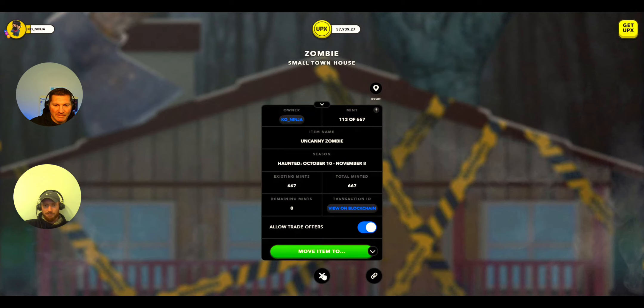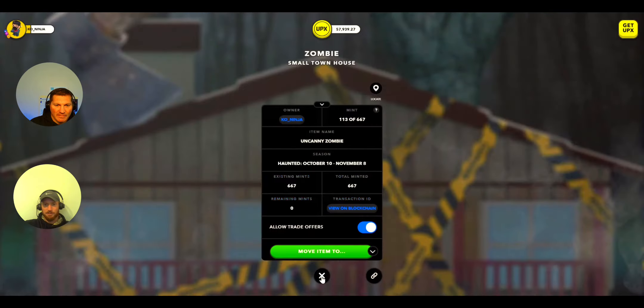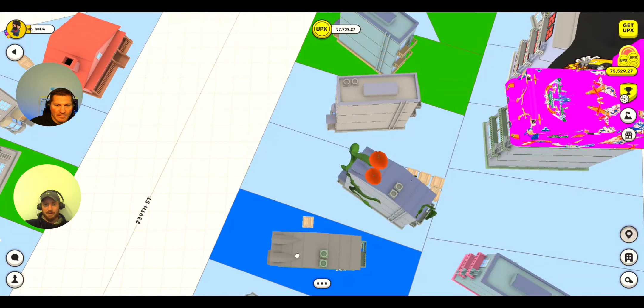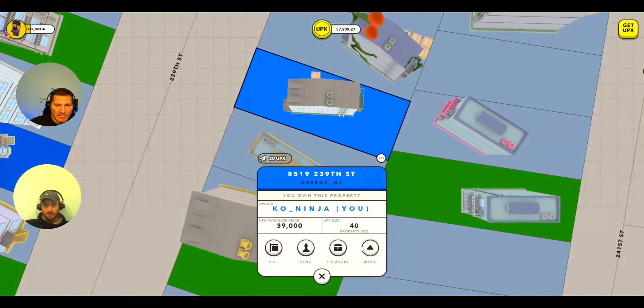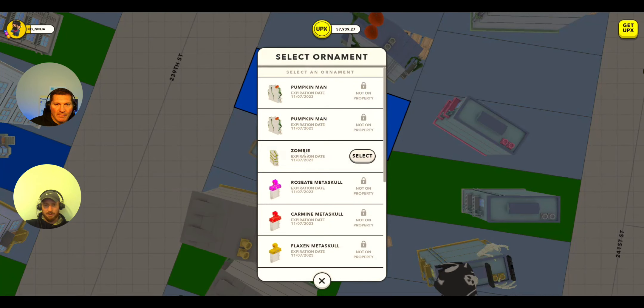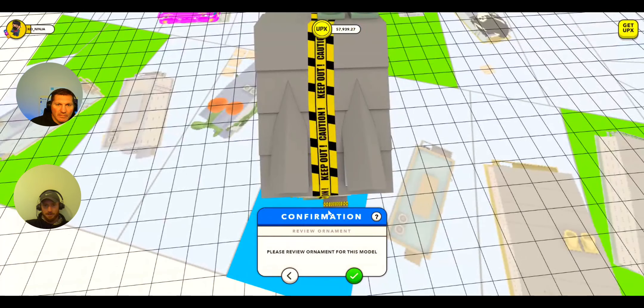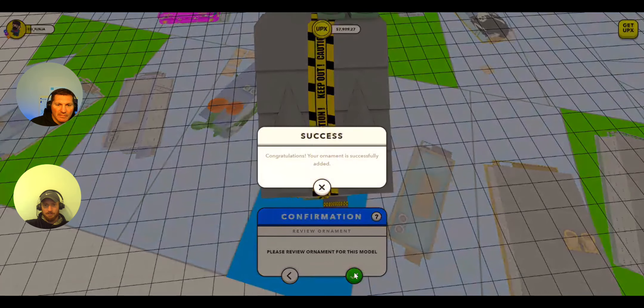I've already moved the item — that's how you do it, you type in the address you want to move it to. Now I can click on my property, go to More, then Manage and Decorate. Because I have that box on this property, I select it and press the green check mark. The ornament has been added.